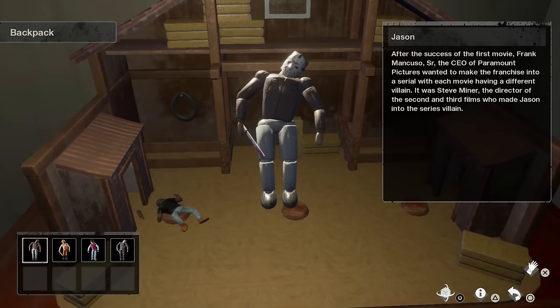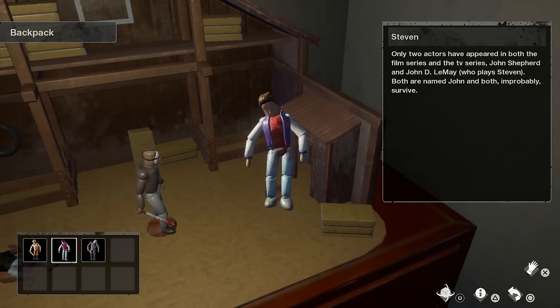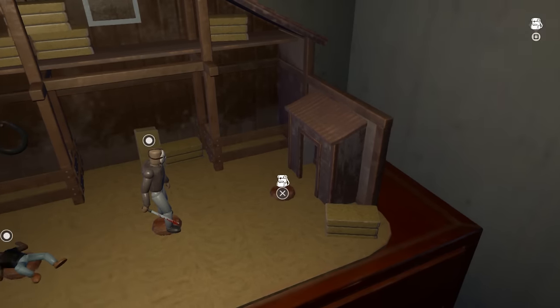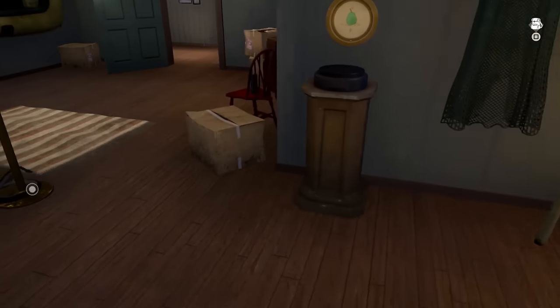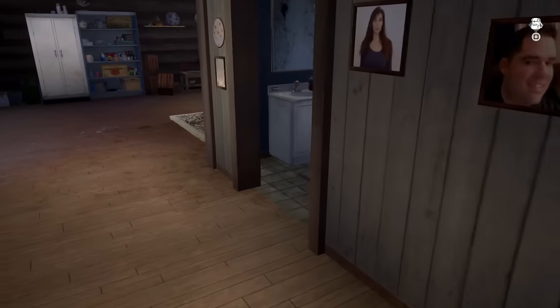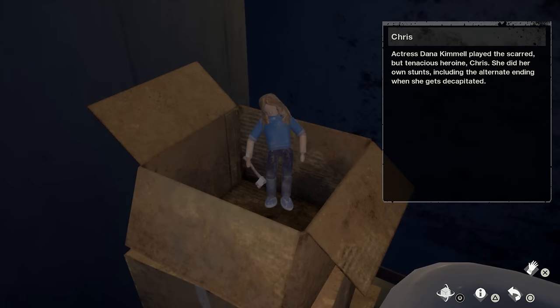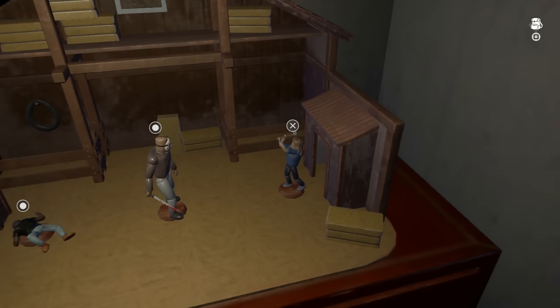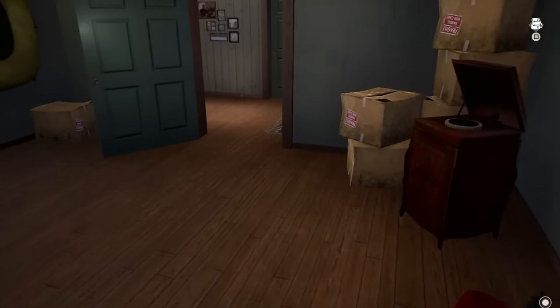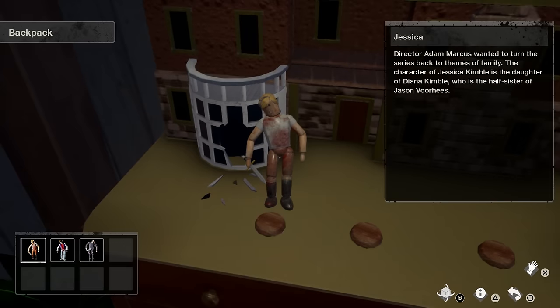Place Ally on the left, then Part 3 Jason in the middle. We need Chris — while Ally's not lost, he can be found in the bathroom in a box. Be careful not to become mesmerised by Jenny's backside. Grab Chris, bring him back and pop him on the right. Back over to the other diorama, which looks like a nod to the final Friday film. This time use Jessica, Jason and Steven.